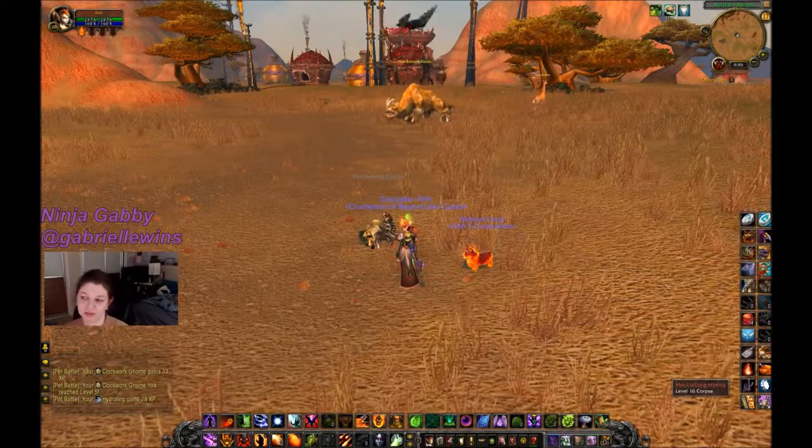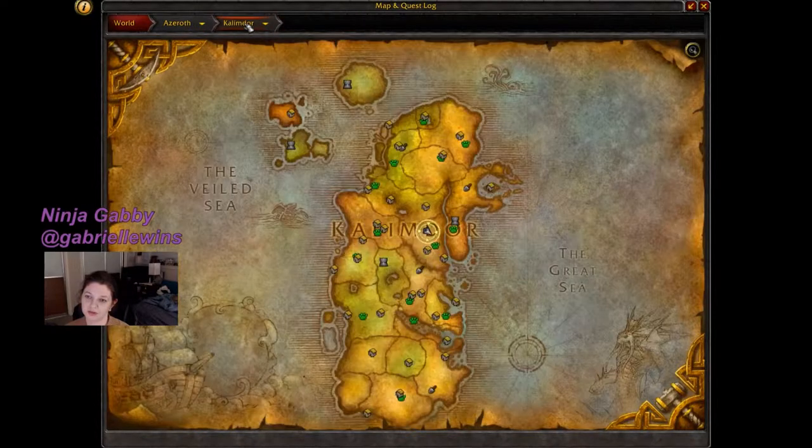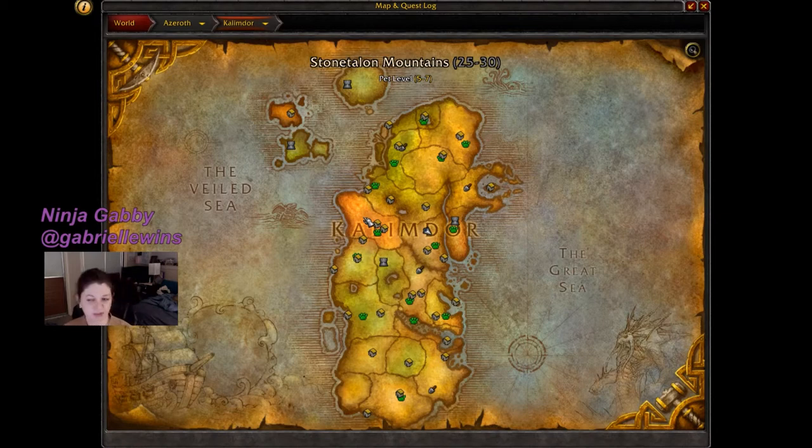I'll heal them up — they're all level five now. To figure out where to level next I open the world map. On the continent of Kalimdor you can hover over each zone and it shows the character leveling range and the pet level range. I'm in Northern Barrens, which is pets level three to six. I'll look for a zone with pets level five to seven to get good experience — I'll go to that one.